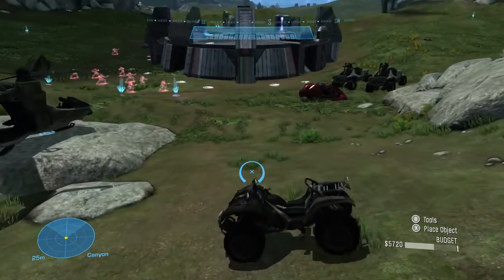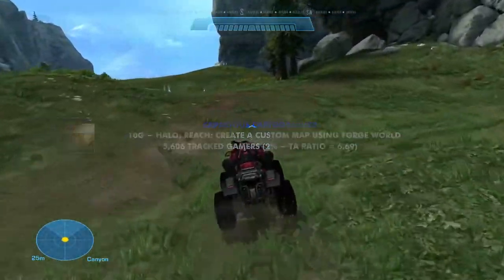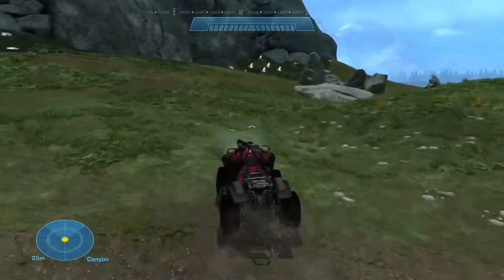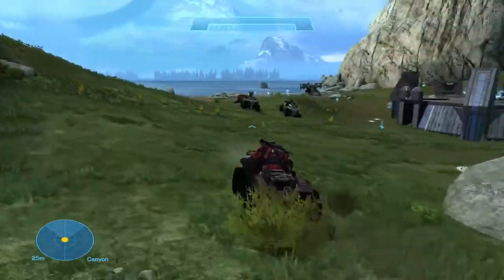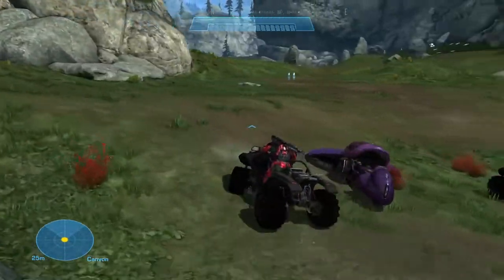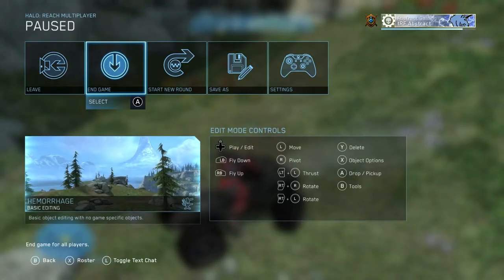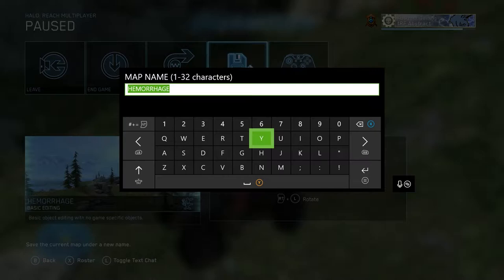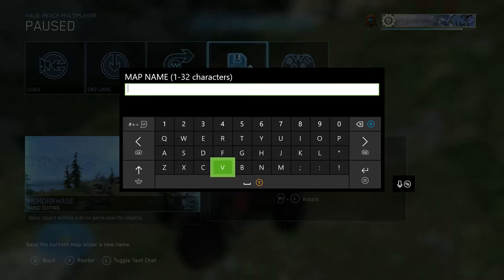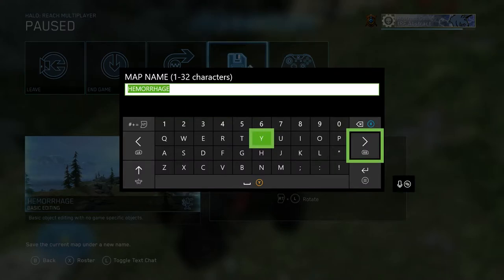The last achievement for this episode is 'Capacious Cartography,' and it requires you to create a custom map using Forge World. Even though this seems fairly simple, it is rare — it has about a two percent completion rate on True Achievements. So hop into Forge World, or if you're like me, hop into Hemorrhage and place in that one mongoose the level seems to be lacking. Don't expect the achievement to pop immediately, but once you go to save it will show up. And there you have it — you are now a capacious cartographer. I'll admit I have no idea what 'capacious' means or if I'm even correctly pronouncing it, but potato potato, it all tastes the same.